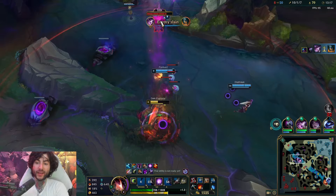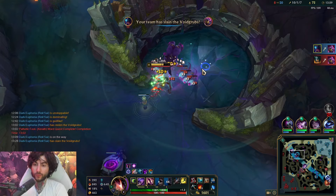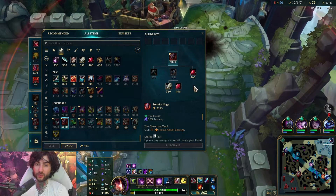If you want to win on new Rek'Sai, it's a lot about engaging and also disengaging. From here I go Eclipse, I get Sterix. You can go Cleaver. Sterix is getting nerfed so it might end up being like a Death's Dance/Maw kind of build path in the future. But as it is on this patch, Sterix is really broken - third item. So we're going to be building it.